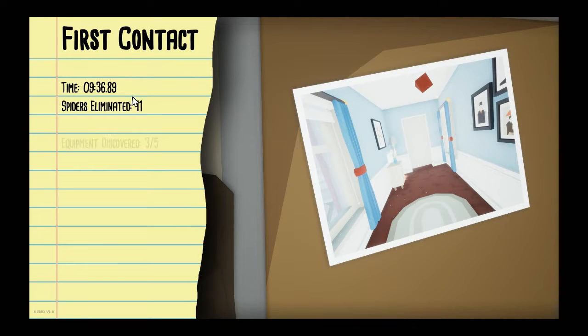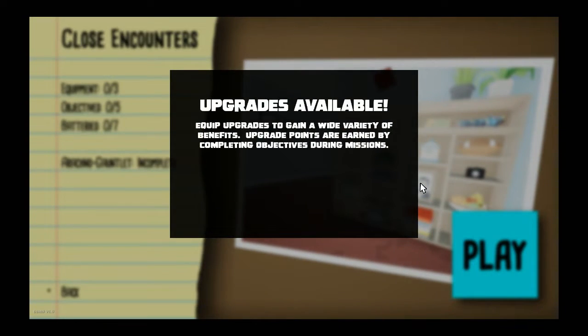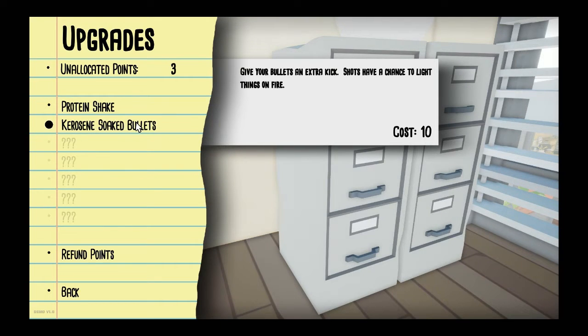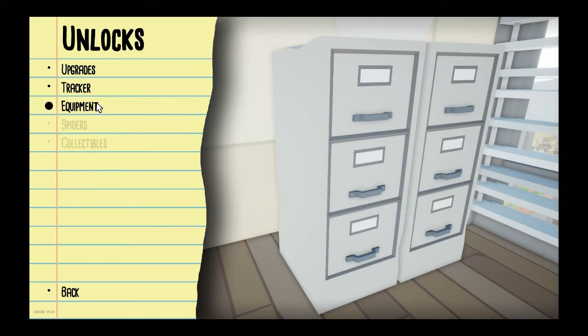First contact. Ten minutes-ish, eleven spiders — we missed two equipment and two objectives. Some of it wasn't unlocked yet. Upgrade available. Throw objects further, give your bullets an extra kick, chance to light things on fire. We have three points and we need five or ten, so let's go to the next thing.